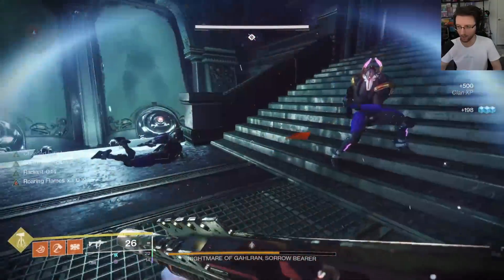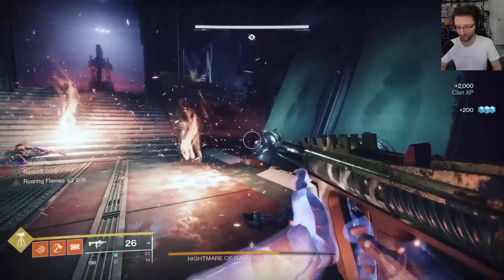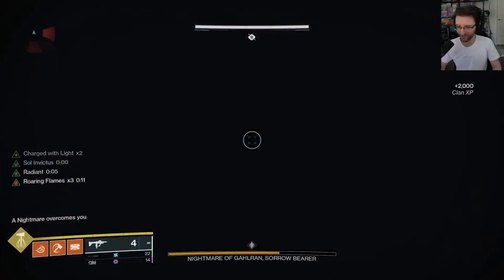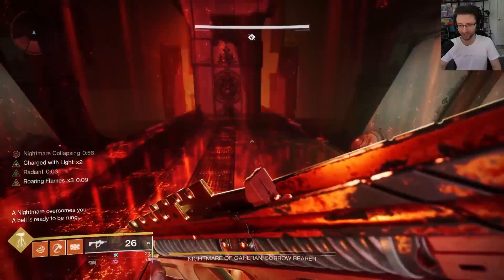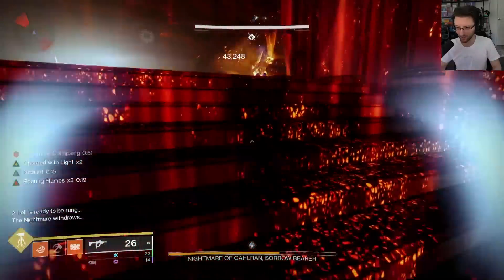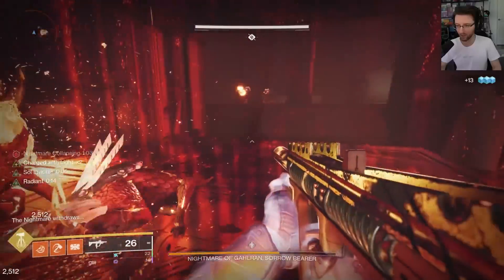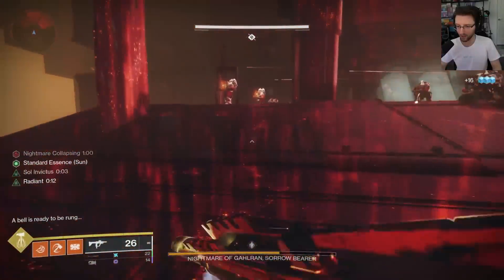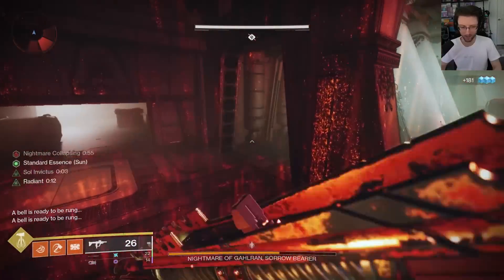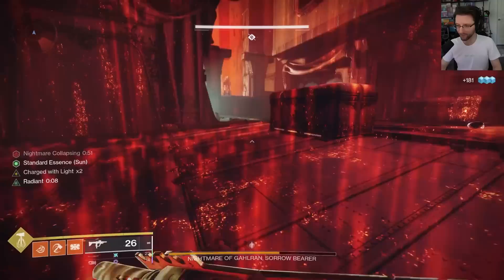I implore you, I beg you to use a Titan. If you don't have one, level one up. This will be a long, arduous process without one for most people without Classy Restoration on other classes. Save yourself the time. I might be biased because I have way more experience on Titan — it is still totally clearable on all 3 characters with Classy Restoration. Either do it this season on any character, or just get your Titan ready to go.